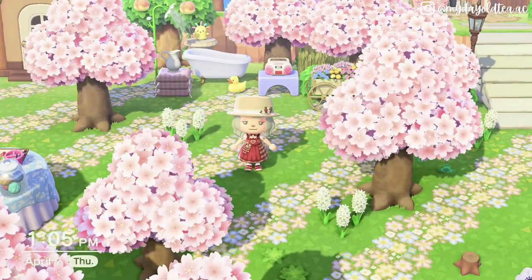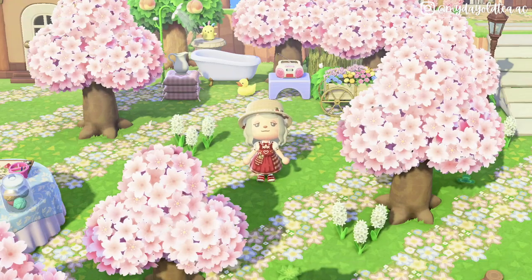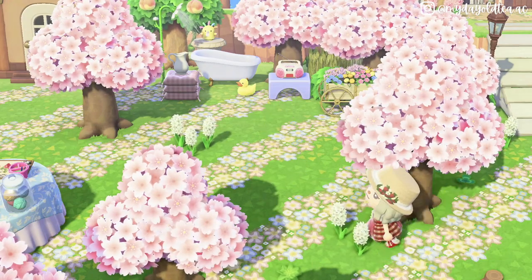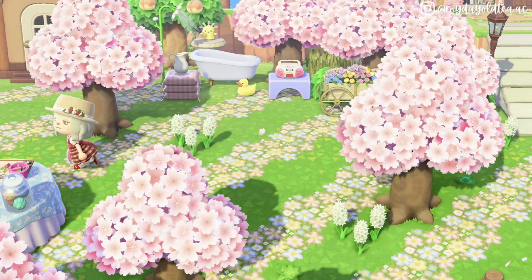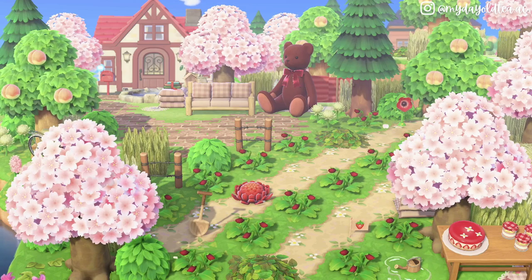You can do a diagonal with gardens, crops, flower fields, roads, villager home placements — the ideas are endless. Making things on a diagonal just adds so much depth to your island. You can really create a unique space, so definitely try it out.